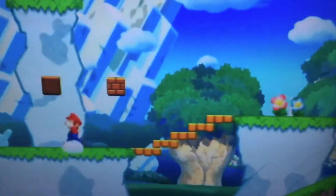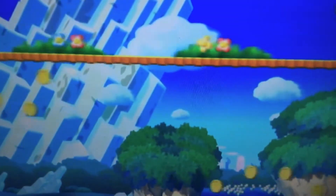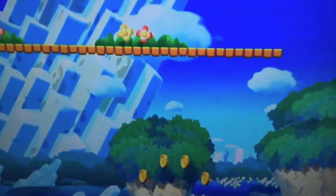When you reach this trio of blocks near the end of the level, grab the Flying Squirrel Power-Up if you haven't already, then glide through the coins on the right and perform a Flying Squirrel jump to reach the platform where you'll find a pipe. After warping, follow the coins down to the third and final Star Coin in the center.